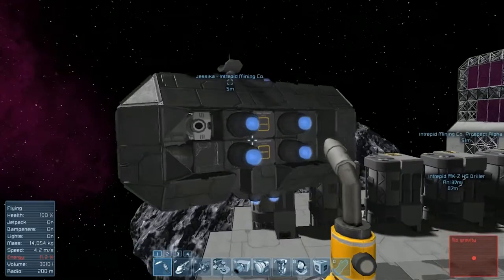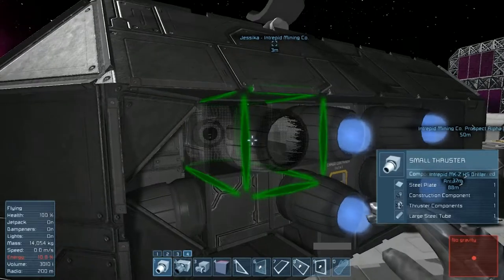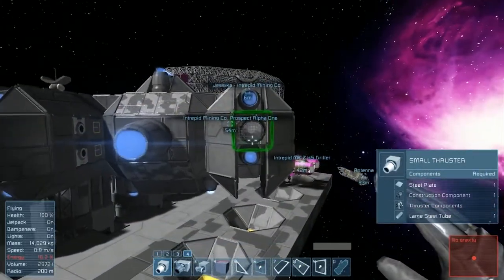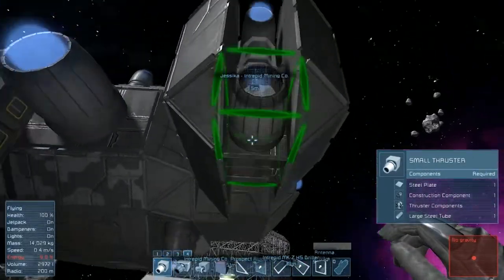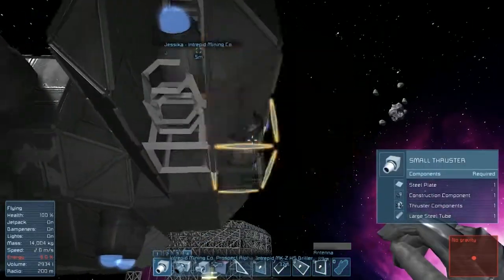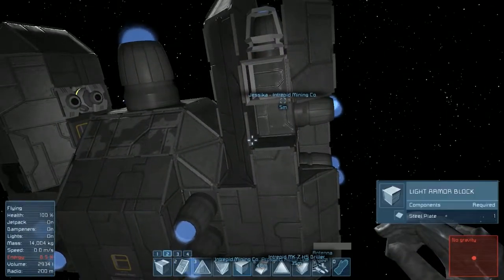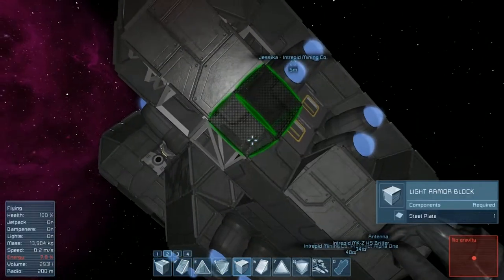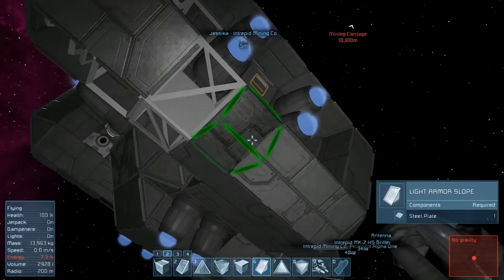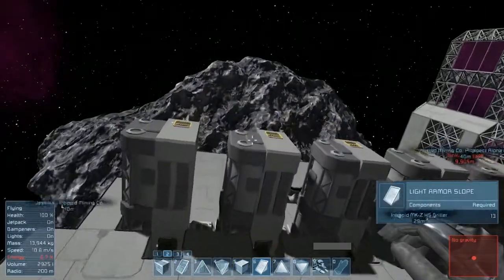I think this is a thruster here that's missing — there we go, yeah. And then there's also one down here at the bottom, yes there is. Looks like another block goes in there as well. My suit energy is running dangerously low, so we're gonna have to run off and go recharge that suit in just a moment. We'll come back and weld all that stuff together, but for now let's go ahead and recharge.